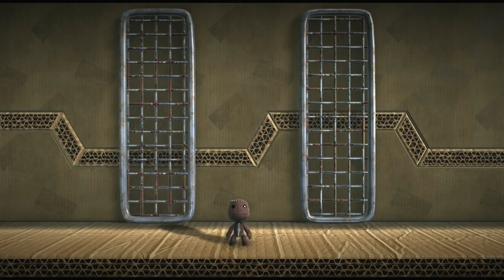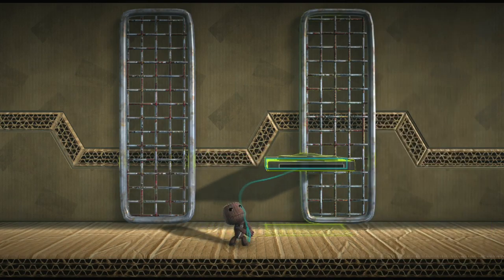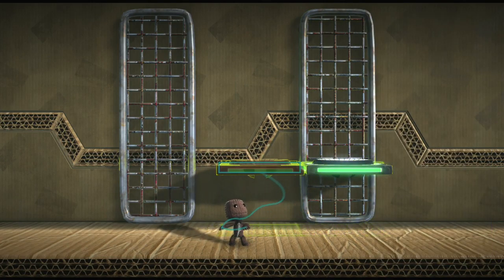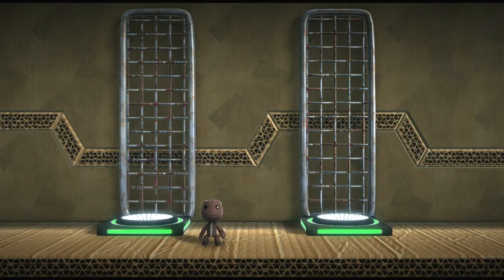Velociporters are a fun and fast way of teleporting a sack thing from one spot to another. Find them on the gameplay page of your tools bag and place one in the world — actually, place two of them. They aren't much good unless they're in pairs. Jump into one, pop out the other.